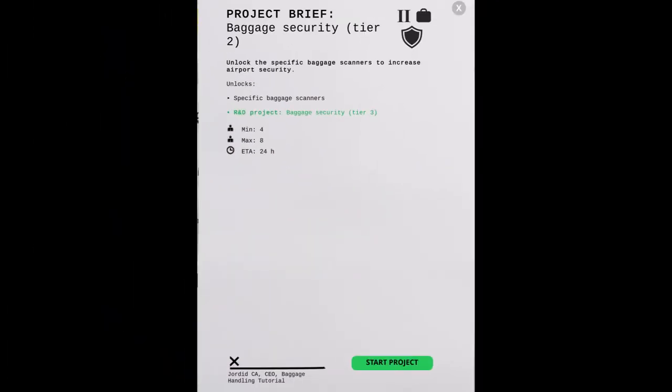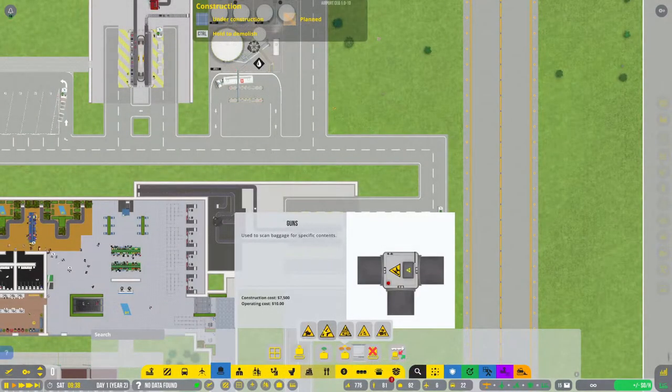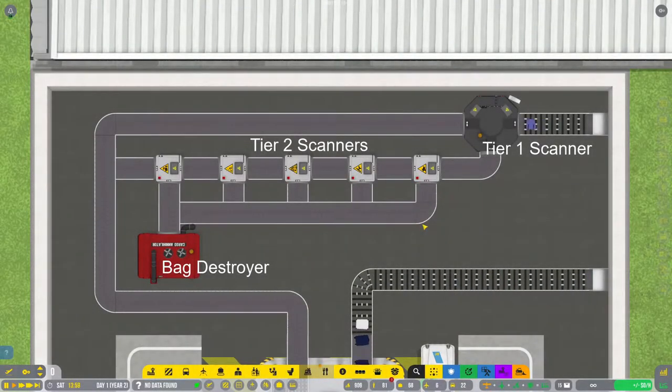Baggage security tier 2 will give you access to five more scanner options: organics, guns, explosives, drugs, and money. The tier 2 scanners operate the exact same as the tier 1 scanner. Upon unlocking these scanners, you should modify your baggage security so that any bags rejected by the tier 1 scanner flow into each of the tier 2 scanners. Any rejected bags from the tier 2 scanners should then be sent directly into the bag destroyer.